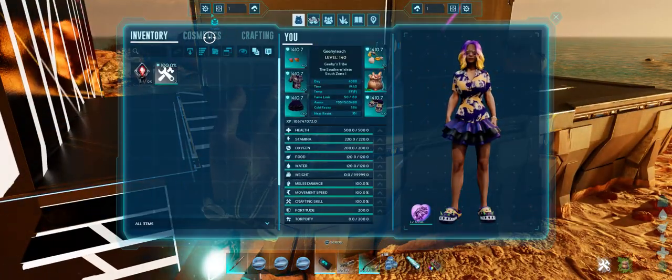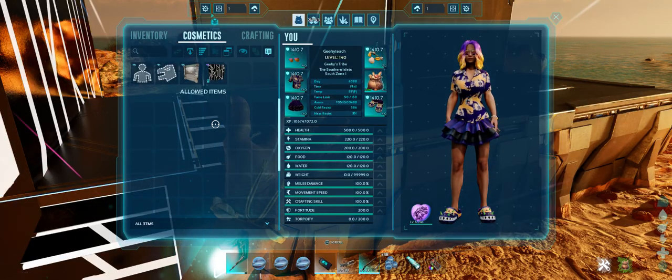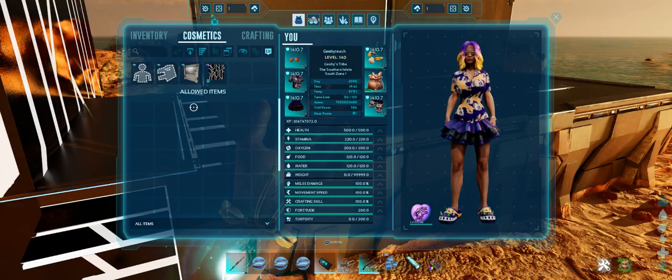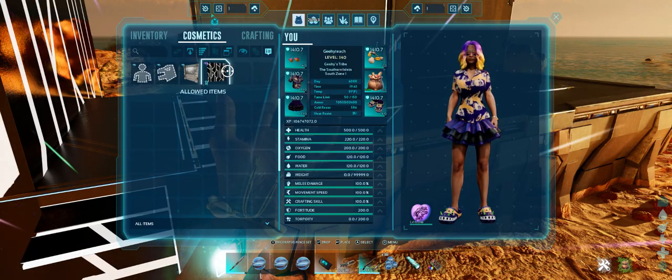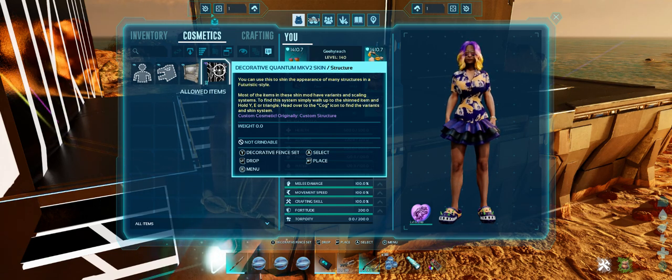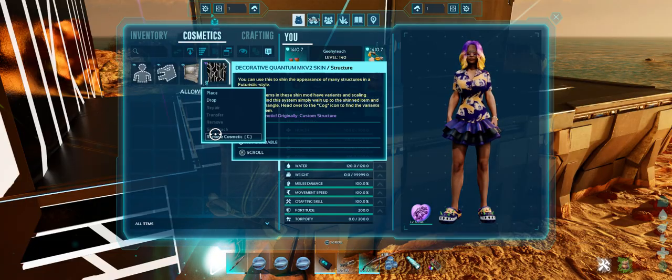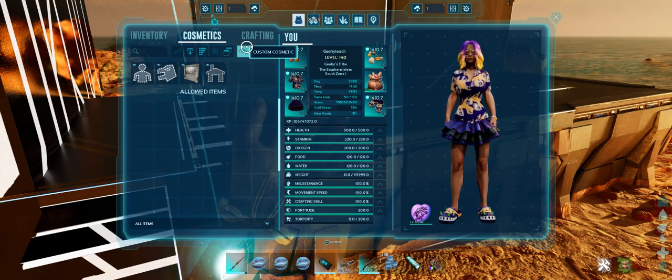We'll do one more. Going back to cosmetics, you'll notice my house icon is not there right now. Before you swap to another custom cosmetic mod skin, you have to come here, go into the menu, and remove that cosmetic before you get another one. Now I have my little house back, so I'm going to go to the eyeball.